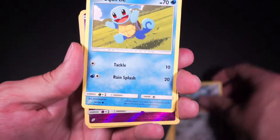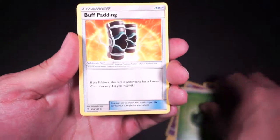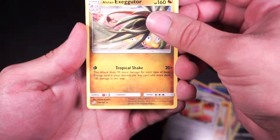Voltorb, Clefki, Squirtle, Reverse Holo Cosmog, Leaf Energy, Buff Padding, Kabuto, Fairy Charm UB, and Alolan Exeggutor.